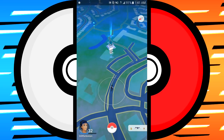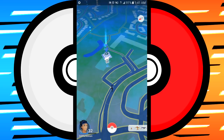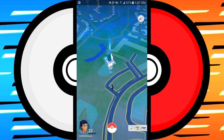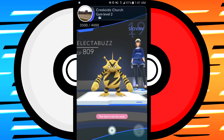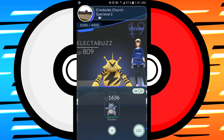I found another gym owned by Team Mystic, and I'm going to add one of my Pokemon to it — but I have to train it up first. I'm doing this for two reasons: so I can get a bigger reward when I cash out under the Shop screen based on how many gyms I'm part of, and also to reinforce this gym. The higher the gym level, the more likely it is to hold on longer.